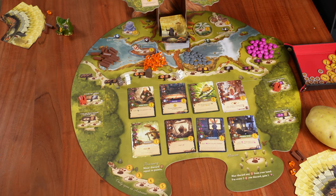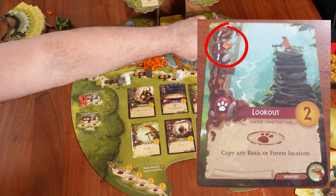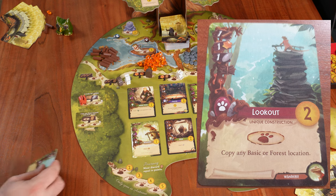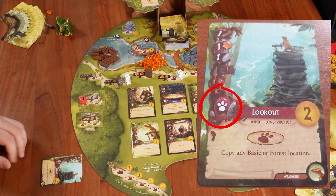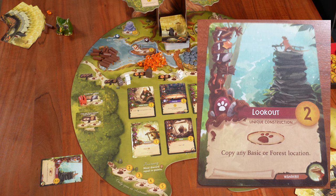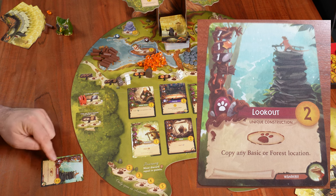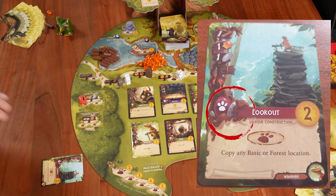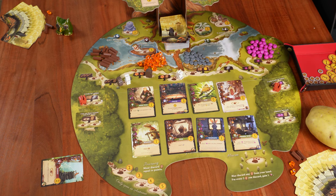Back to me — we can finally build the Lookout Tower. We pay the cost: one twig, one resin, and one pebble all back to the general supply. We build the Lookout as the first structure in our city. Since this is a location card, I don't get an immediate bonus — I can only do the action when I place a worker on it. As you can see, it doesn't have the 'open' sign, so other players cannot put their workers on it. This building is exclusive to my city.